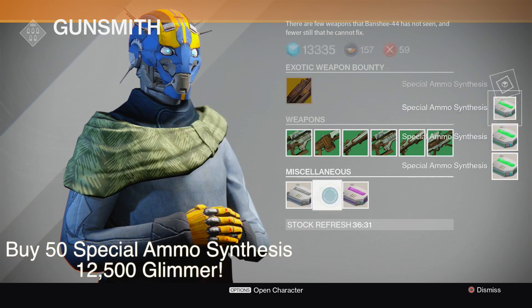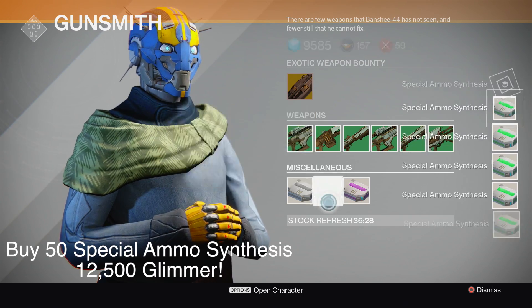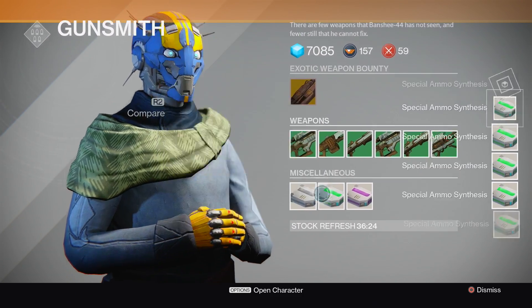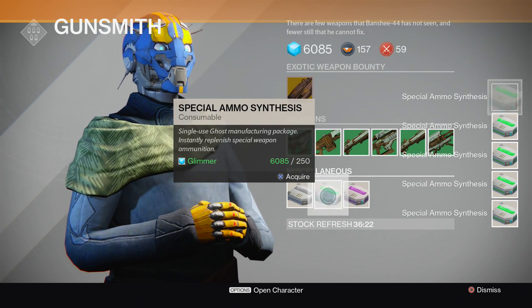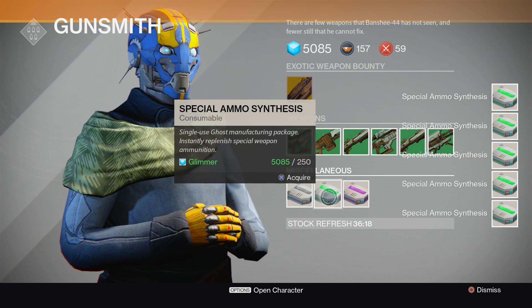The fourth and final thing you have to do in order to get Invective is go to the Gunsmith and buy 50 special ammo synthesis to charge up your gun's magazine. In total this costs 12,500 glimmer, so make sure you save that up.